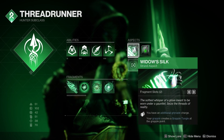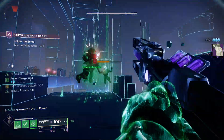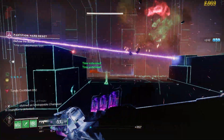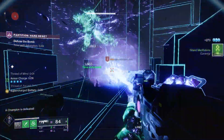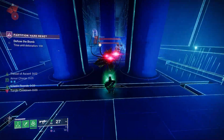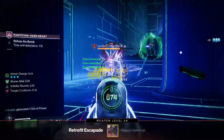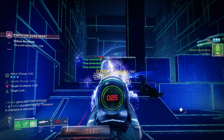For aspects we're using Widow's Silk and Ensnaring Slam. Widow's Silk grants us an additional grenade charge. Grapple grenades just aren't strong for higher difficulty content, and that associated melee isn't exactly powerful either — most enemies will just shrug it off — so the Shackle Grenade is a much better option. For Ensnaring Slam, you use your air move while airborne and it slams you to the ground, dealing a suspending effect in a short radius. Combined with the Shackle Grenade, we can suspend enemies constantly.